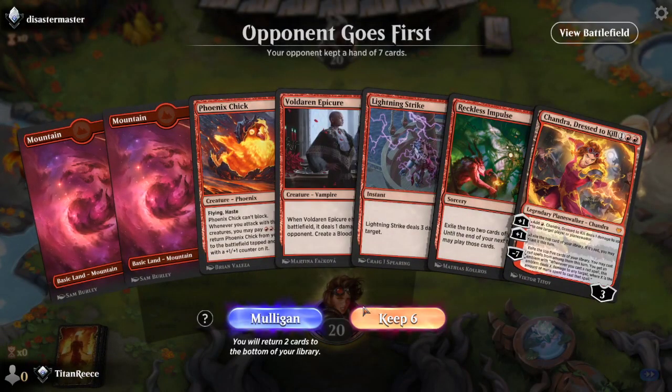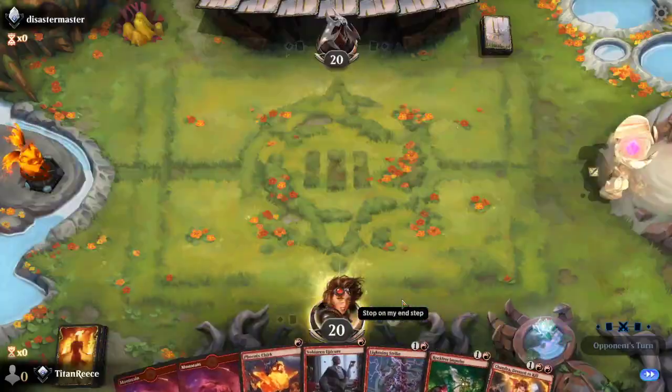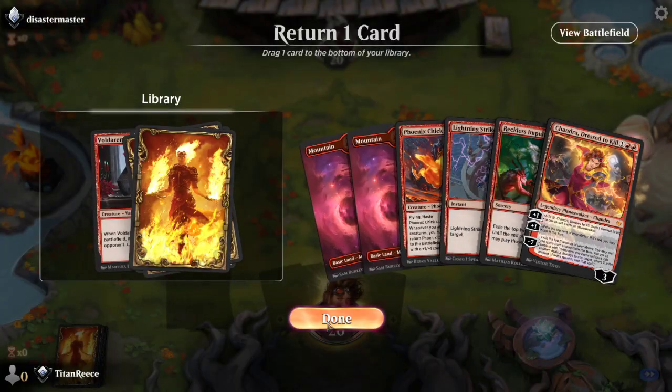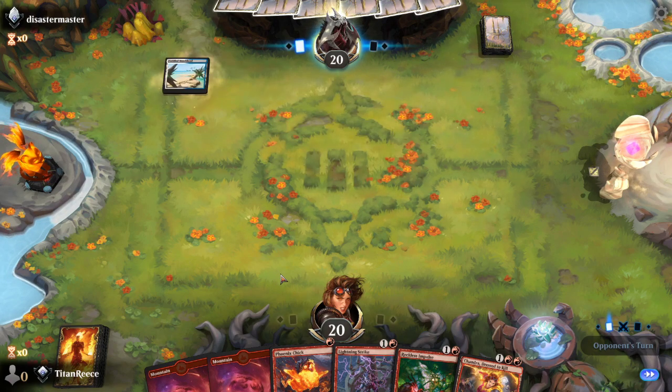I'm not feeling this hand, we're getting rid of it. This hand though — yeah, we're keeping it. What do we get rid of? Probably the Voulder. I'm thinking I probably want to keep it, but it's a one-drop and I think it's going to get in the way.